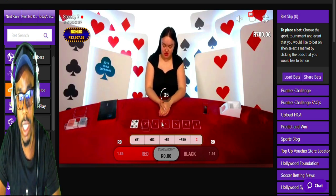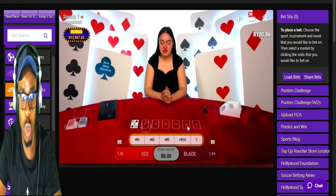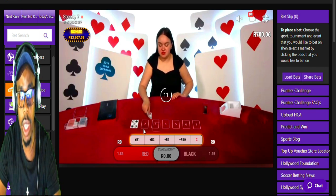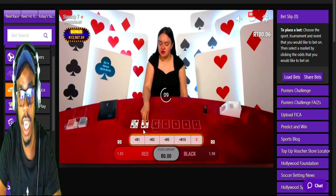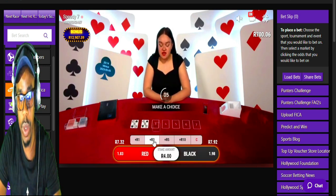You don't have to place a bet every time — you just need to choose carefully. What I'd advise you to do is to wait. As you can see here, maybe if it becomes black, then you start betting red.